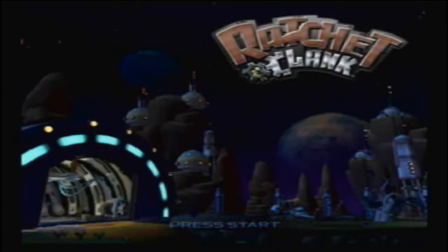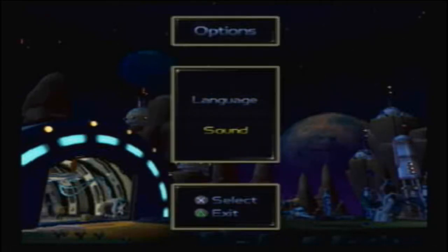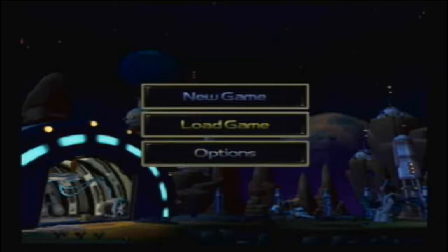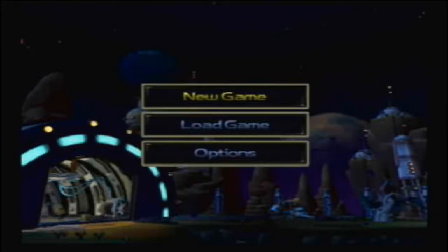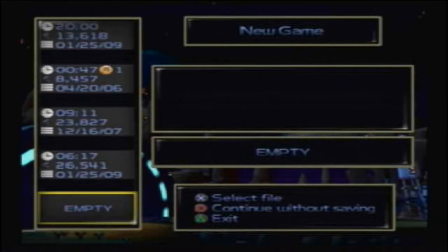So we'll be doing that. Let's go into the options first, just check to make sure it sounds good. That should be fine. Oh crap, wrong memory card — I don't want to make a save file on this. Let's switch. Got that memory card switch, so let's just go down to the bottom save file.